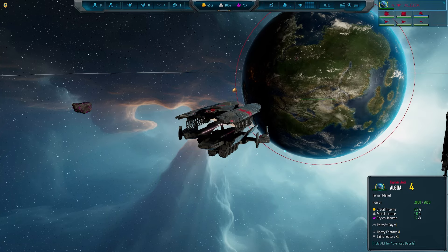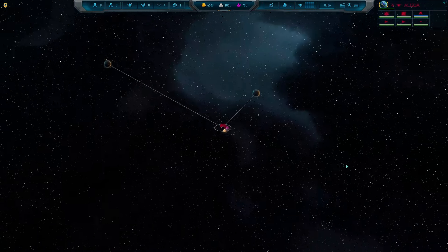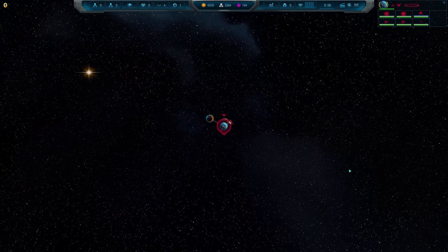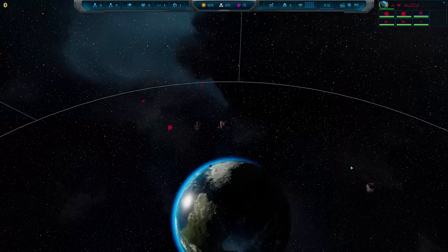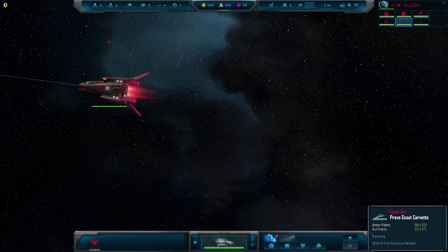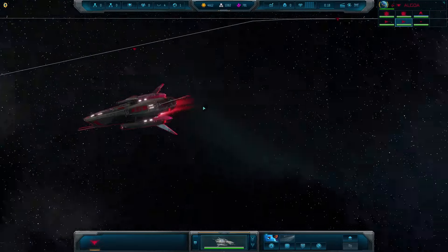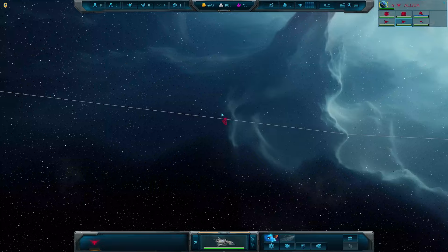We'll leave the other settings to random and jump in. My PC loaded too quickly so we couldn't see the loading art. I remember most of my original Sins training — we need to colonize planets. This is a big star system. It looks like our scouts are already set to automatic and are going out. These models look very nice — little scout ships that remind me of something from Halo and Star Wars combined.